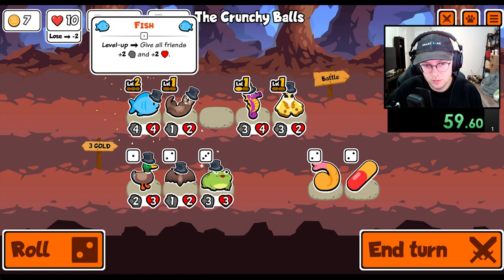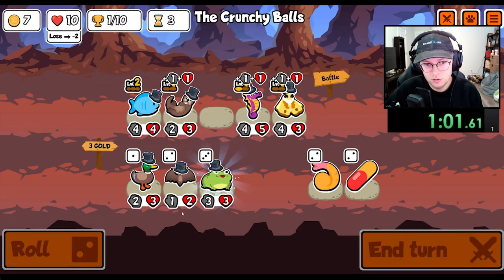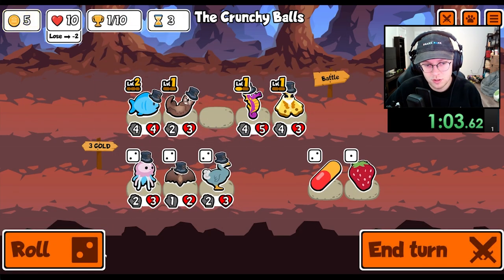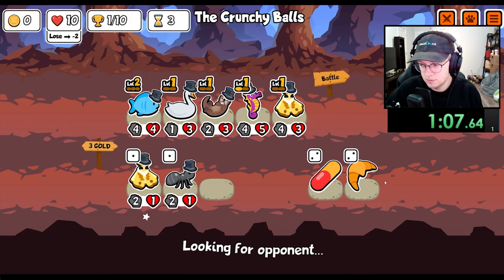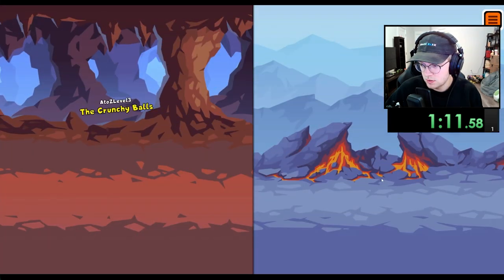I'll go ahead and combine, level up here. Toad — I don't think I care about the toad, I think I just want another seahorse. It sucks you can't use expansion pets in custom packs.